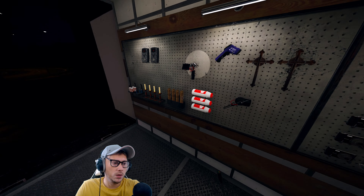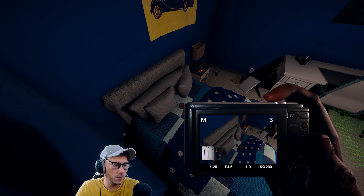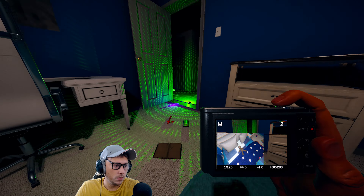Now let's try and do the cursed items - we've got voodoo doll and haunted mirror as our two random ones. I've got four more photos to take so I'll keep the camera. Already used 10 pictures. Where is the bone? Mr bone, where are you? Not in any of the upstairs rooms.